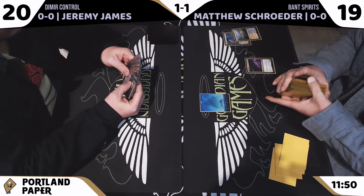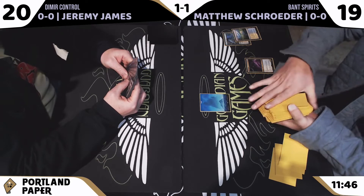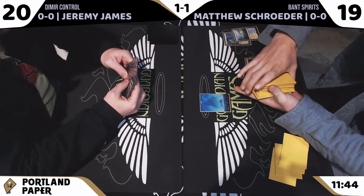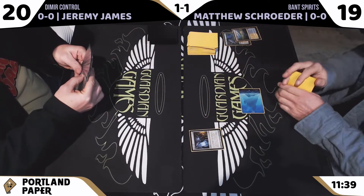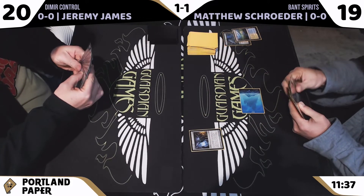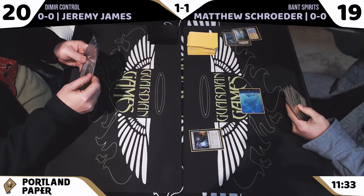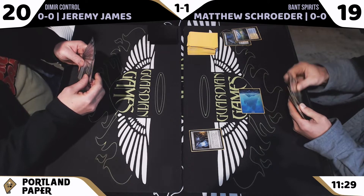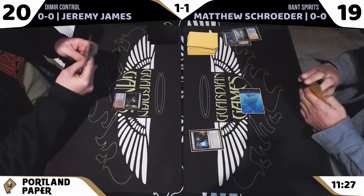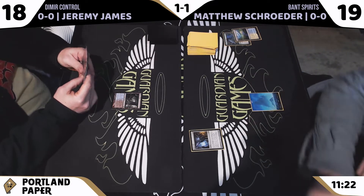Usually Aether Vial is the kind of thing where you end up dumping your hand and then you're out of gas long before you've closed out the game, especially a deck like Spirits — it's a little more interactive, a little slower. We had some Goblin lists last week on camera playing Once Upon a Time, and I feel like if you're playing an Aether Vial list that has a combo finish, it makes sense, because you can reduce your land count and dig for the pieces of your combo.